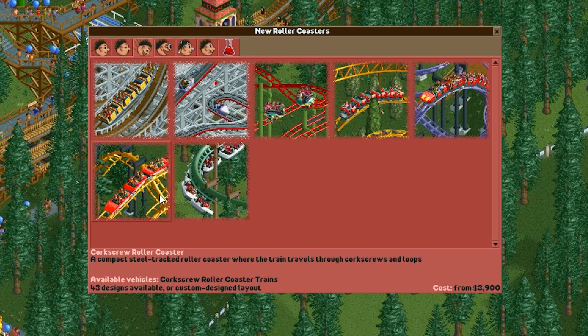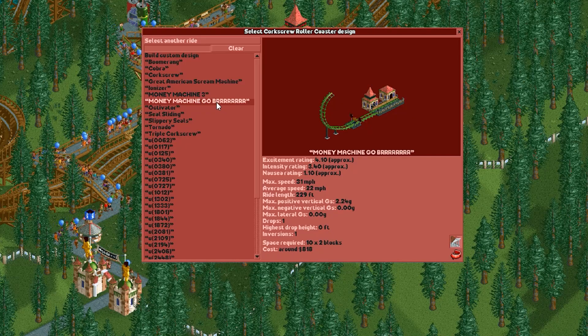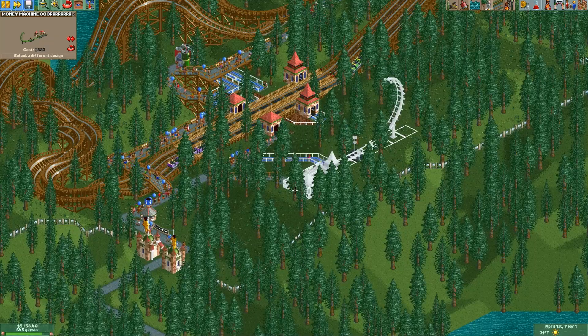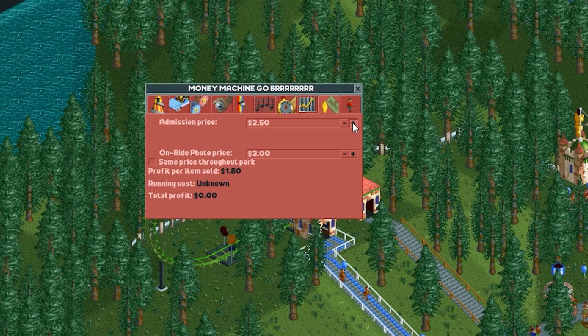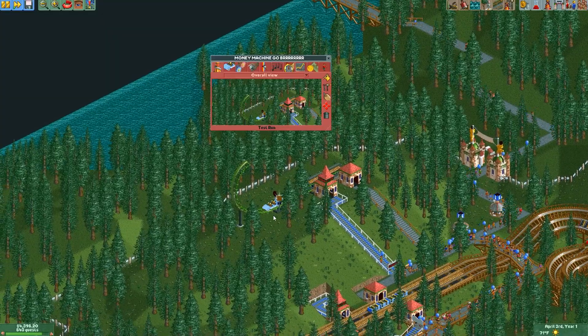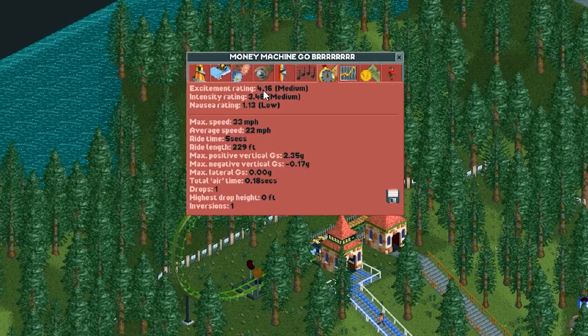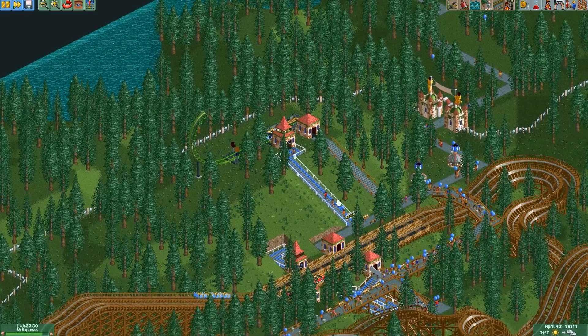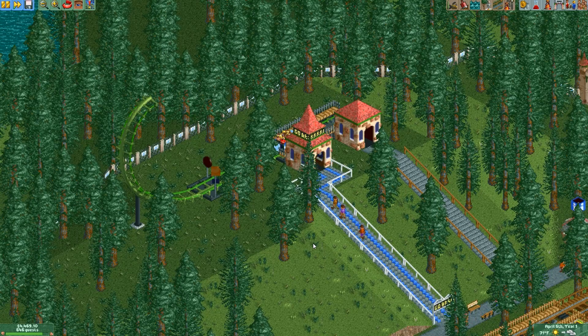And look here, we start with a corkscrew roller coaster — a couple of money machines I can make here. Let's go with our original one and put it right here on the hill. We'll charge $3 because $2 is for cheapskates. Let's test it — watch how fun that is. Now let's open it up. 4.16 — can't beat that. They're so excited to go on the money machine!